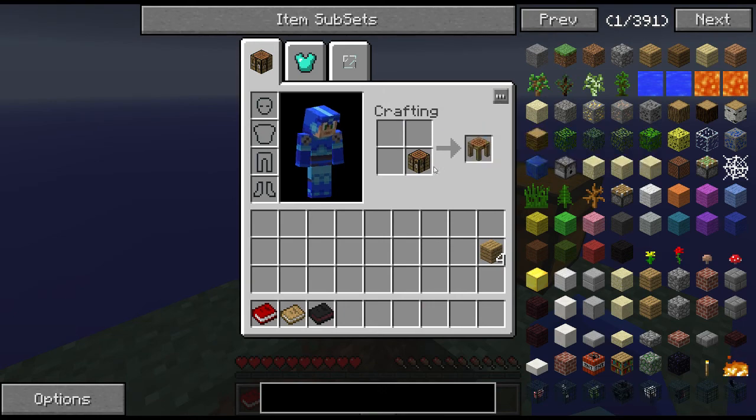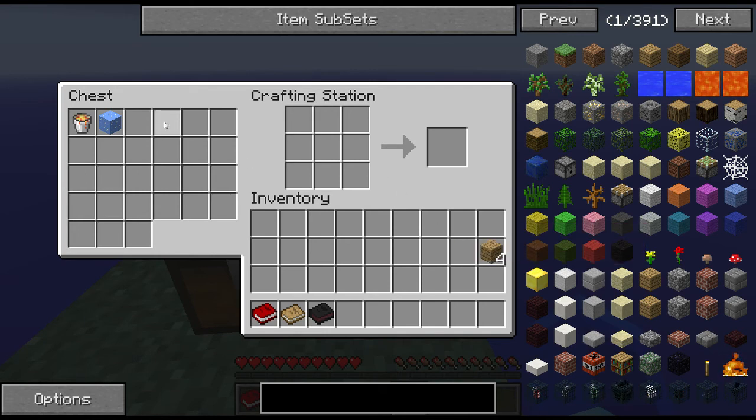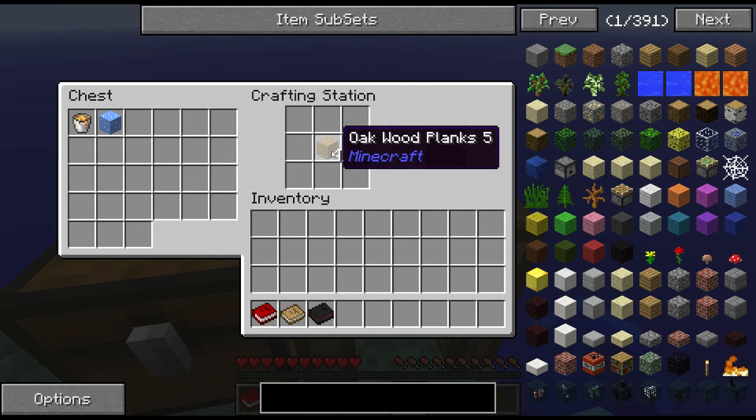Let's make ourselves a crafting station. What's nice about it is you can put it beside your chest and it links together. So now you can just drop some stuff in your chest and you don't have to open your chest, grab your stuff, and drop it in your crafting station — you can just do it like so. Also, if you put stuff in your crafting station, it won't fall off if you close it. It's still in here, so it doesn't drop.